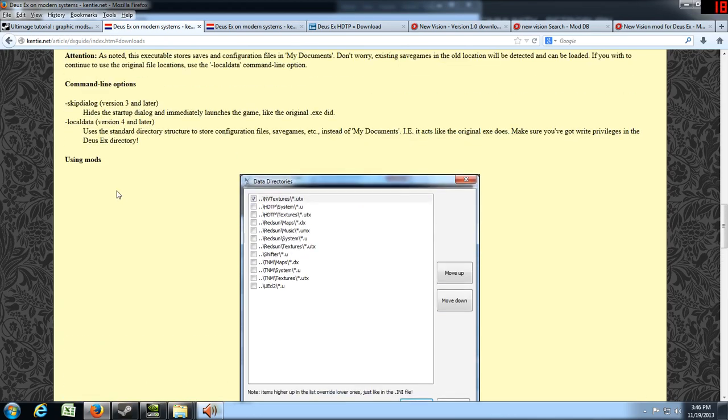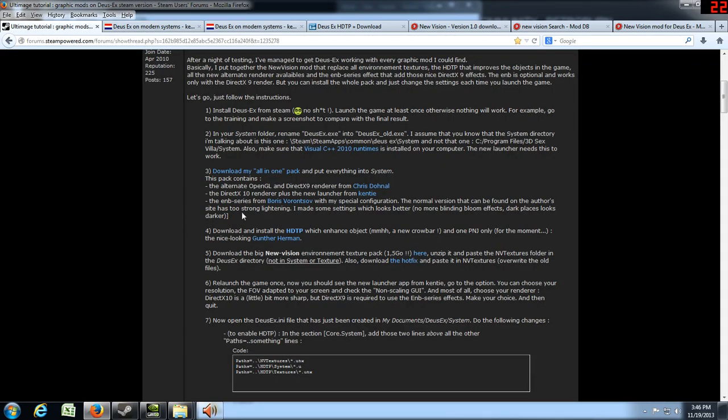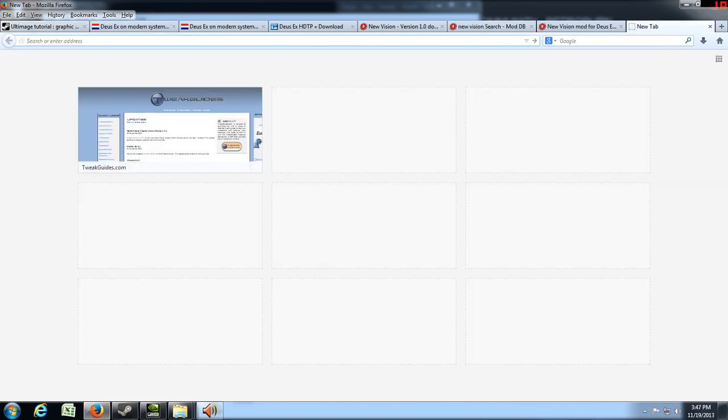Next we're going to install the HDTP, which will enhance the objects and the Gunther Herman model. I've already downloaded this one. You can get it from ModDB.